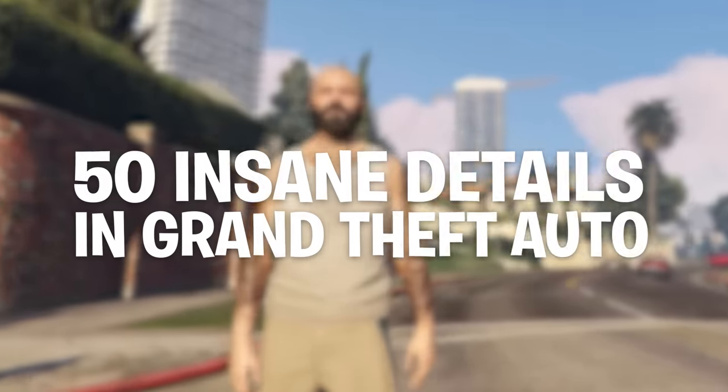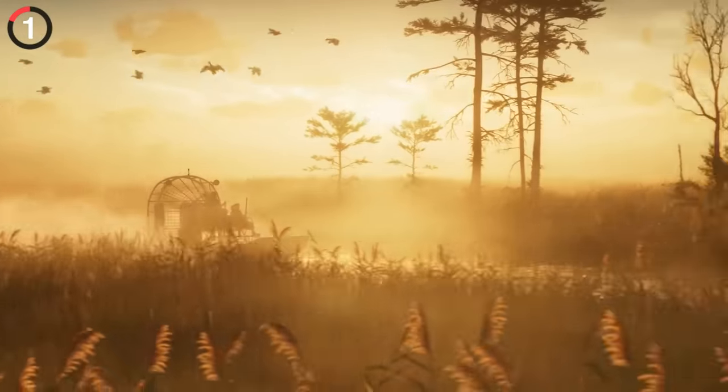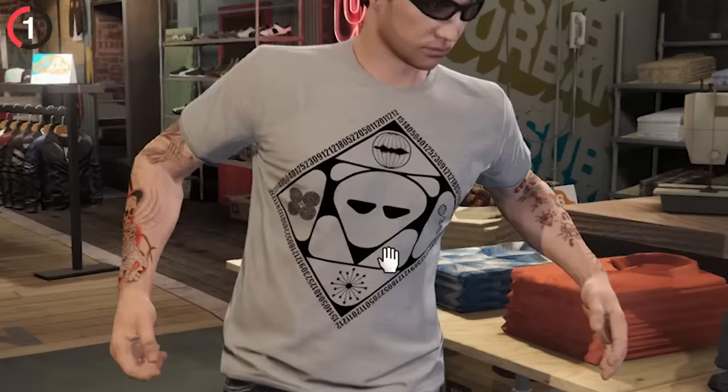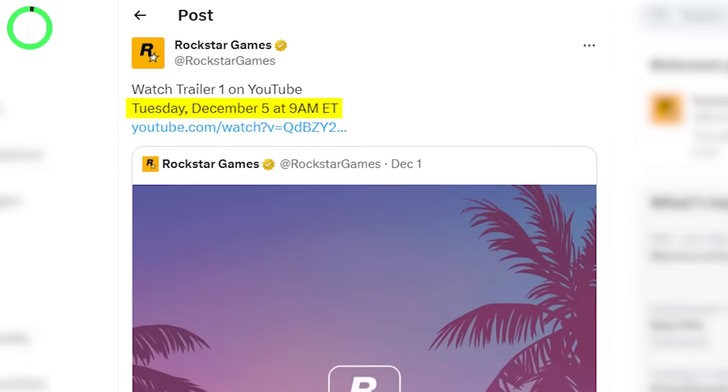From becoming an actual bus driver to a secret teaser for GTA 6, these are 50 insane details in Grand Theft Auto. This year, players logged into GTA Online's October update and discovered an Easter egg teasing the sixth game hiding in plain sight. Rockstar gave it a shirt with a ton of numbers on it, but one of them was repeated over and over: 12-5-23 — that's December 5th, the release date of the GTA 6 trailer.